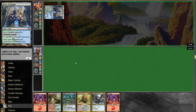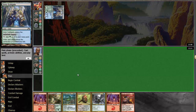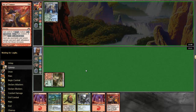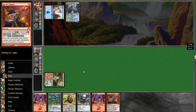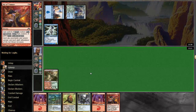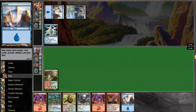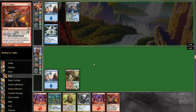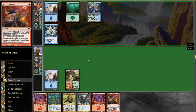So it looks like Simic was a little bit overdrafted. That was a terrible draw. He's got a sprite going. Perfect timing. He's going to pass the turn. So it looks like he's just straight Simic.